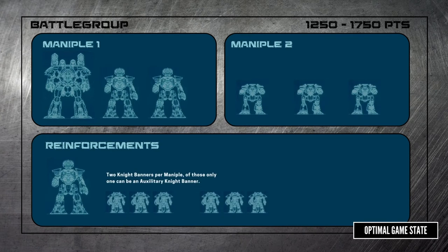For each maniple, you can assign up to two knight banners, of which one can be an auxiliary knight banner. Similarly, some titans like the Warbringer, Warmaster, and Direwolf are considered auxiliary titans and you're limited to one per maniple.